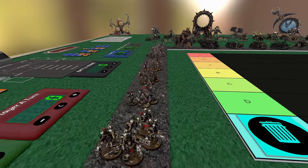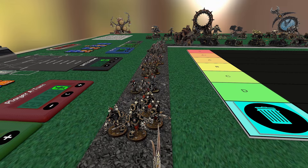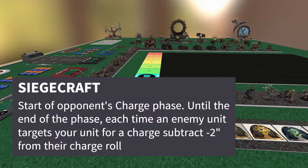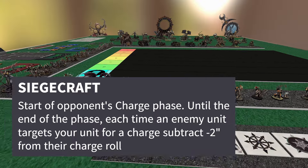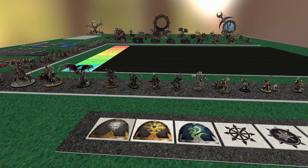I think Persistent Assailants works really well on Warped Talons, Possessed, and Chosen. I would say Terminators, but they can already re-roll hits — though if they're below half strength, re-rolling wounds on top of that has extra value. Last up, they got Siegecraft — really damn good one. In your opponent's charge phase, you choose one of your units, and until the end of the phase they get minus two to all charge rolls. I've had that come up as a huge deal, with multiple units failing their charges from just one single stratagem — I think that's one of the better ones in the entire book.